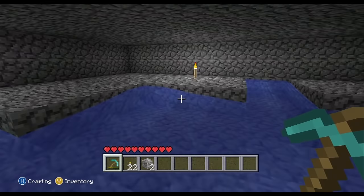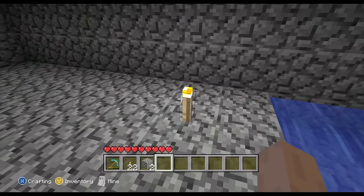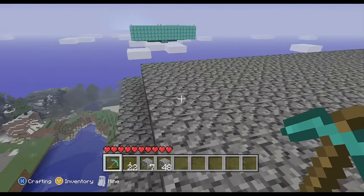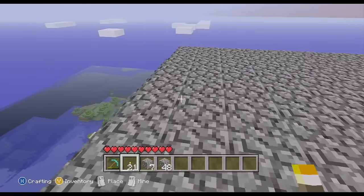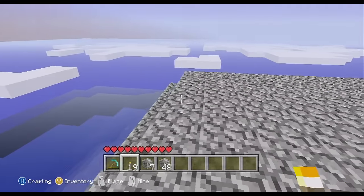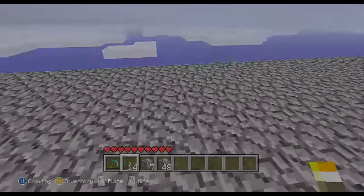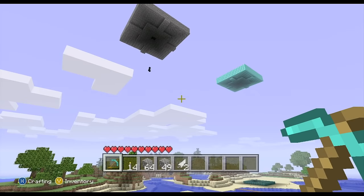I'm going to cut to actually showing the mob spawner in action. Before I do, I just want to point out that you want to put torches on top of the mob spawner so the mobs won't actually spawn on top. I placed about eight torches — one on each side and then four in the middle — just to be on the safe side. Also, I said this in my Diamond Mob Trap video, but this is based off the mob trap that CaptainSparklez made in his Godlock Survivor world, so thanks to him for that.